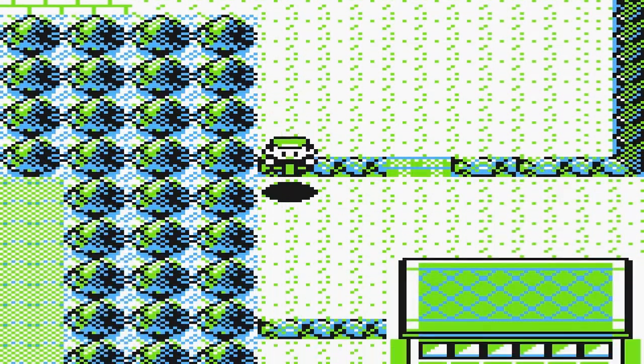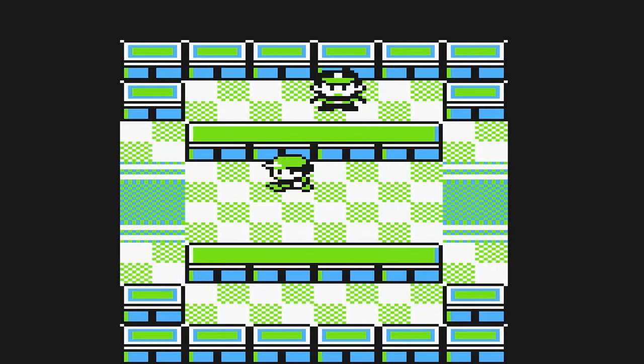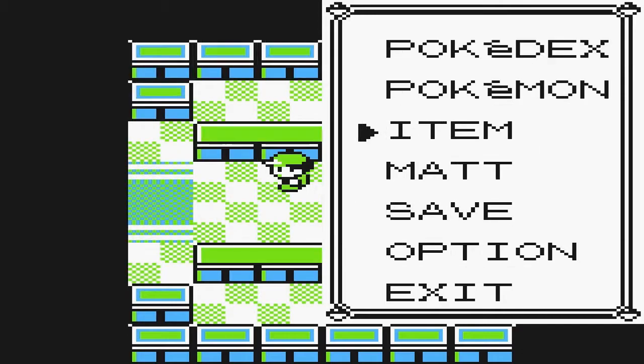We'll take a quick shortcut through Saffron, because if you have a second Fresh Water, the guards will want it. I'm thirsty - oh wait, that road's closed. Wait a minute, I thought I had a second Fresh Water. Looks like I forgot to get the second one. Oh well, if you get another Fresh Water and give it to him, he'll drink it. I'll get it back another time.